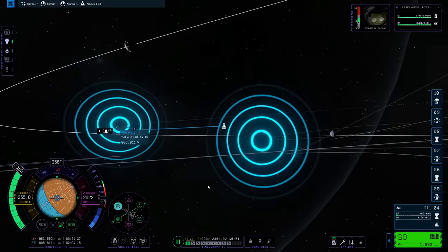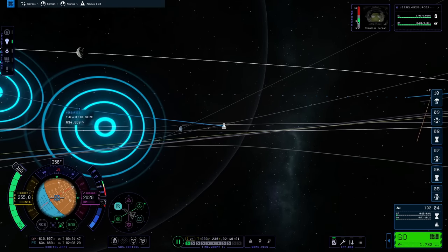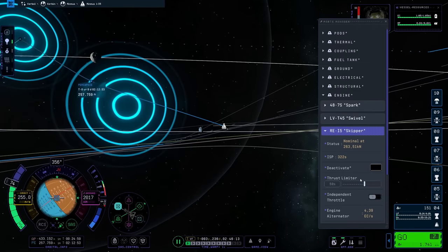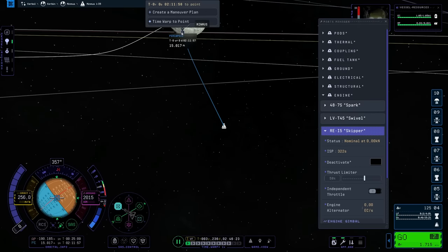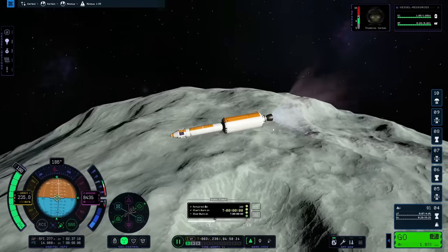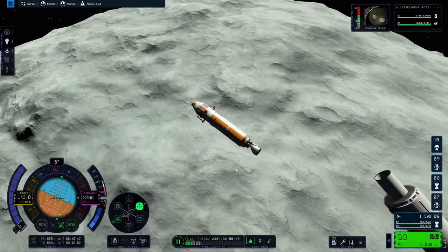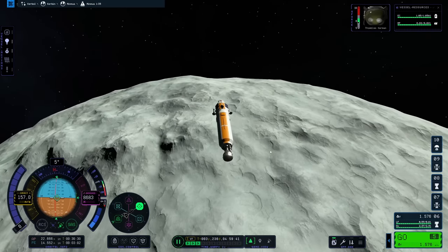And then we're at Minmus. Since I wasn't able to fine-tune it in advance, I now have to use way more fuel and get the periapsis down — but it's possible by using the Radial In button to burn. It gets a lot quicker when you increase the thrust, because I had to decrease that earlier to fine-tune the orbit, since that engine was too powerful to do really fine maneuvers. That was actually a nice example of where the part manager can be useful, because I was able to use it in the map view, which is not possible in KSP1.